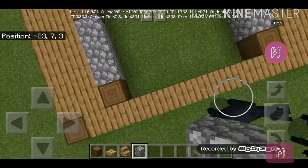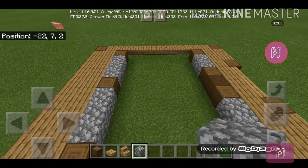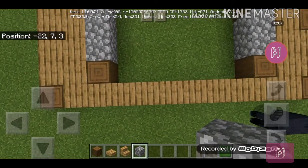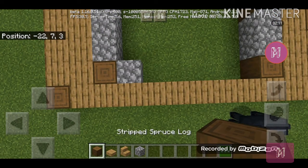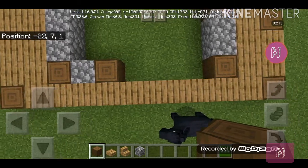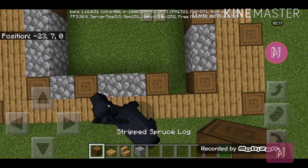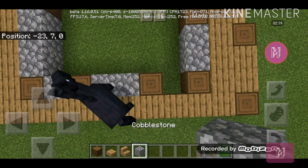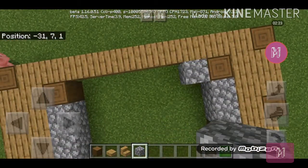I'm just going to show you this side first and then you just copy it on the other side. Place a cobblestone over here, a stripped spruce log, two cobblestone over here, one stripped spruce log, and also one cobblestone, and just repeat the same thing on the other side.